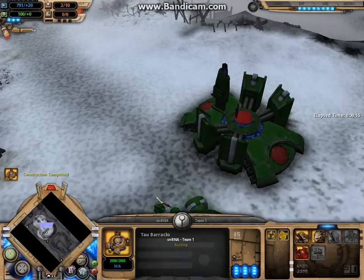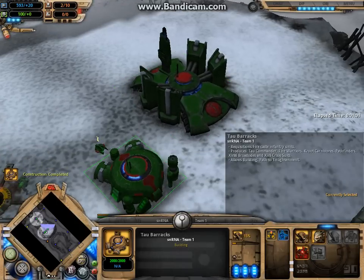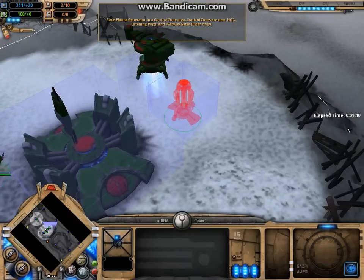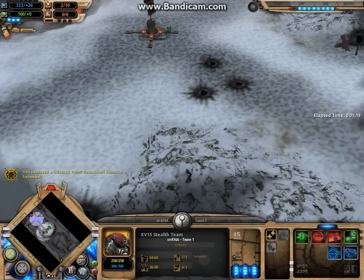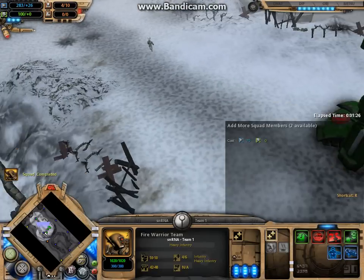Peel guard's a little bit different because they're not as expensive. But what I do is get one of the basic units for Tau — the fire warrior — which is going to be your staple. By the way, this is on fast, so when you play it's going to be faster. And this is also only for beginners.